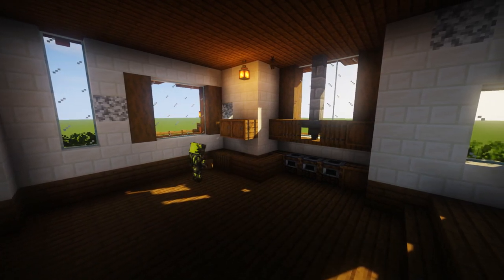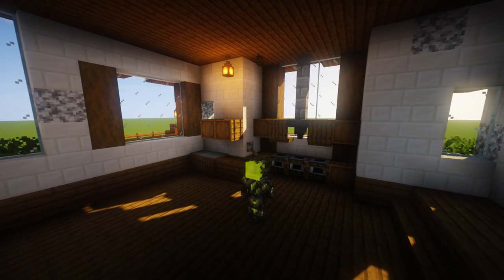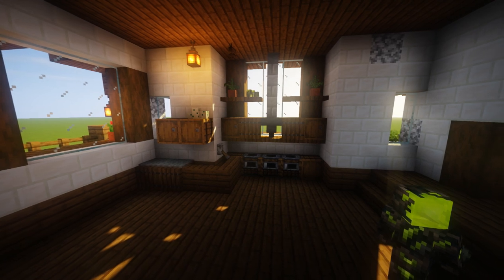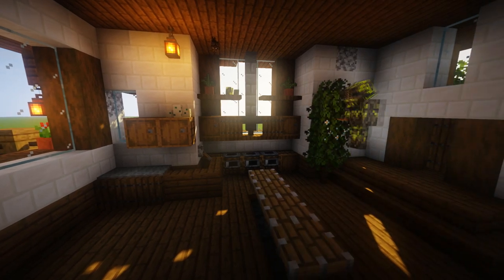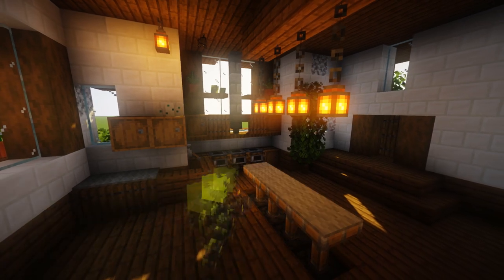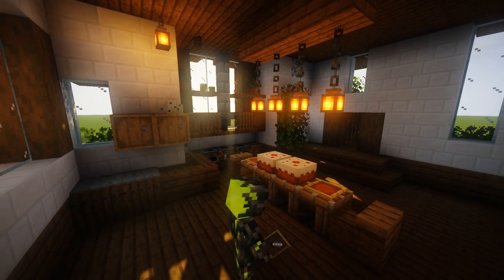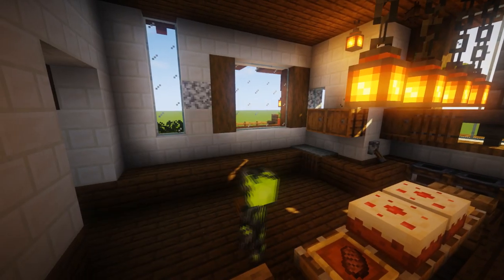I started off using some trapdoors of spruce, maybe bits of carpet on the side, and I used some leathers for little taps and stuff. You can decorate with plant pots, sea pickles, or whatever they're called. I put some redstone here with some pistons, and then I put some lanterns. I also put some cakes there, some steak in an item frame, and then some little chairs with some signs at the side.